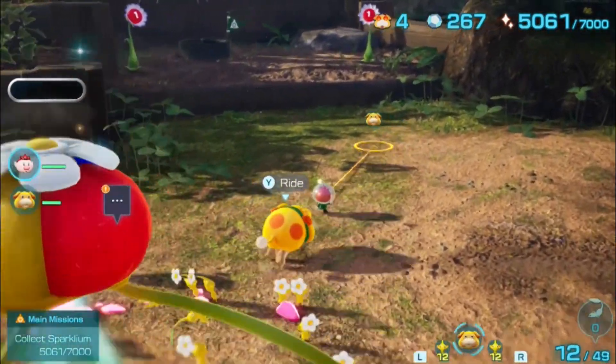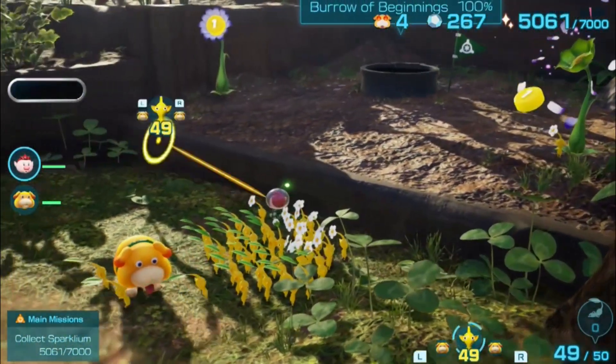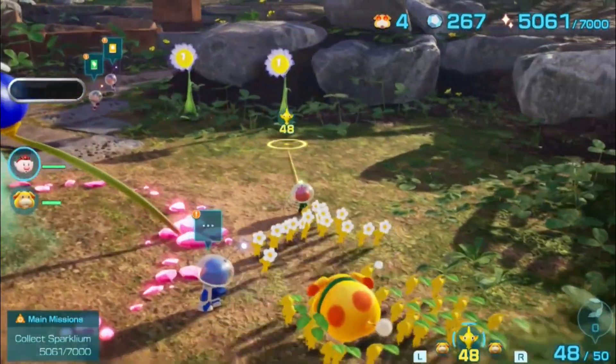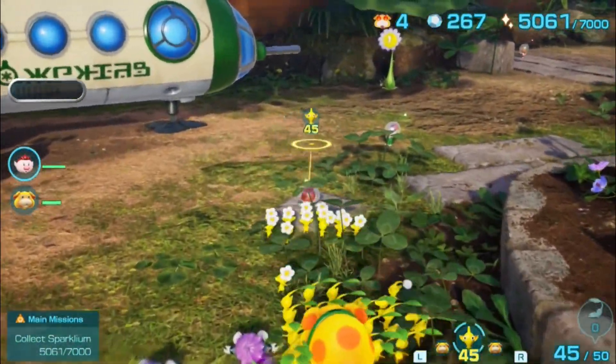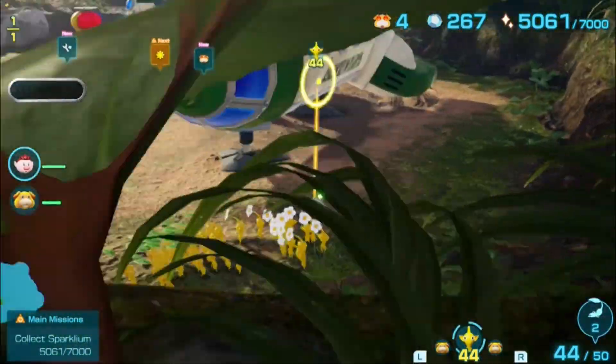Last time we were just exploring the area we've been exploring for the past couple episodes. And this time we're going to be continuing exploring obviously, but I want to double check if there's any more gear or if we could upgrade Oatchi or any of that stuff. So why don't we do that first.